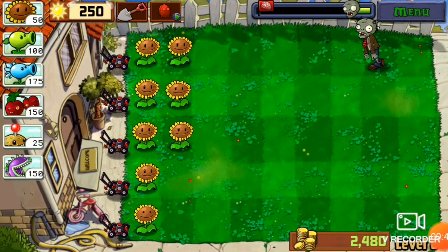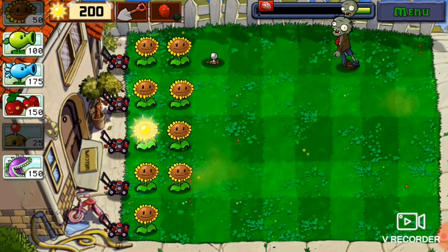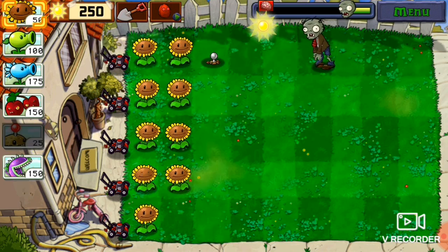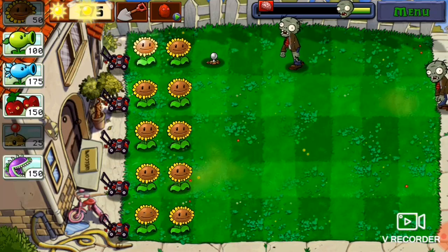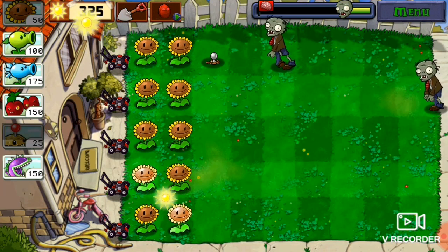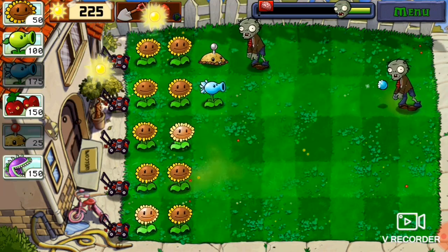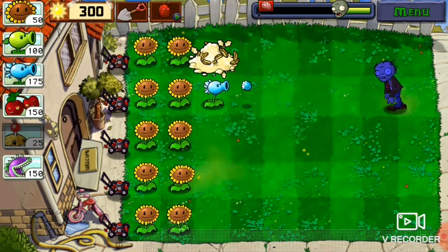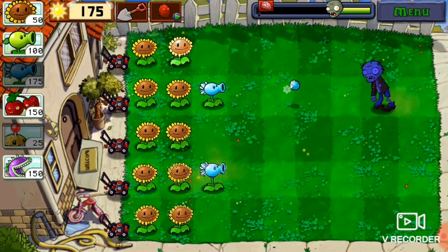Alright guys, here we are and I have tons of sunflowers and a new strategy. If I just put the Potato Mine there, it'll only cost 25 sun, and I can keep placing sunflowers and I'll eventually put a Peashooter down. In the last video I unlocked the Snow Peashooter — it slows down the Zombies, which is pretty OP. I'm going to be using those a lot, and we'll probably be good on this level.